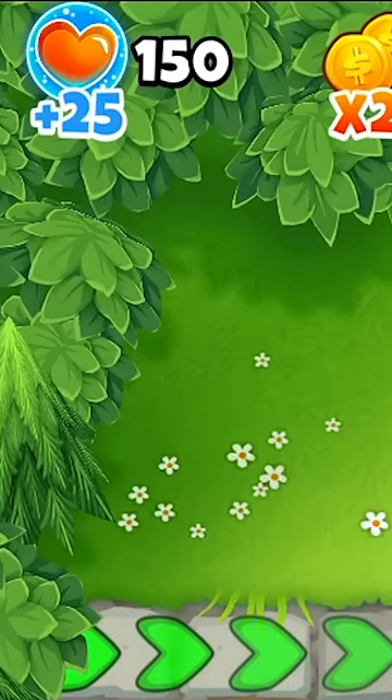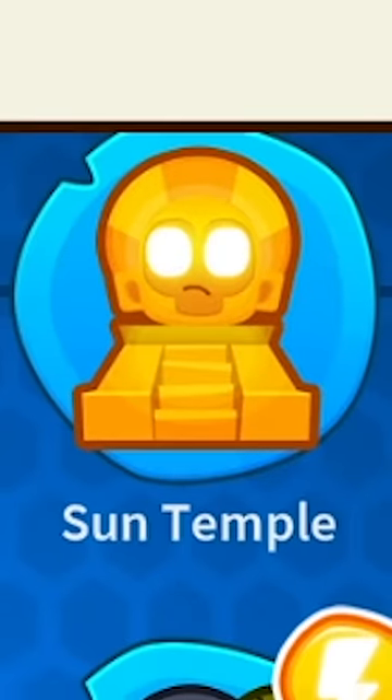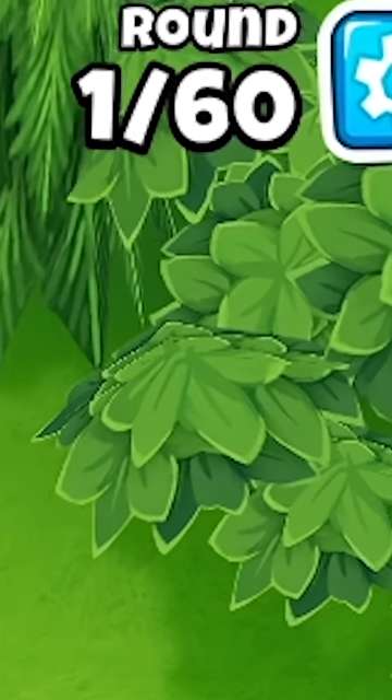On Medium, you have 150 lives, everything now costs the normal value, meaning a True Sun God Temple is $500,000. The balloons now move at normal speed, and you have to get to round 60 before you enter free play.